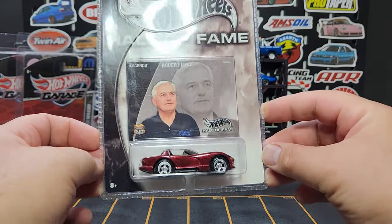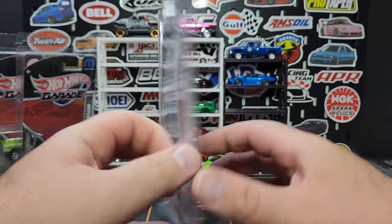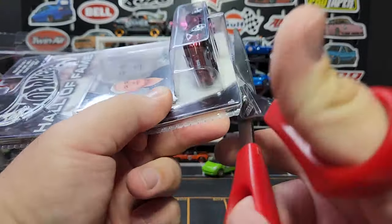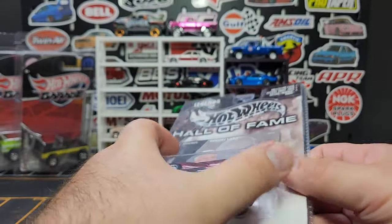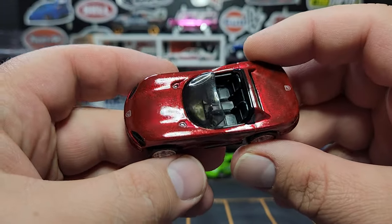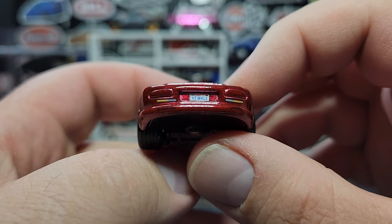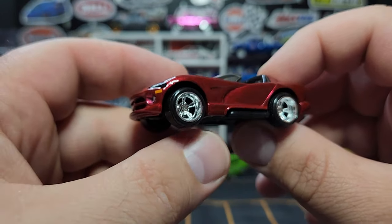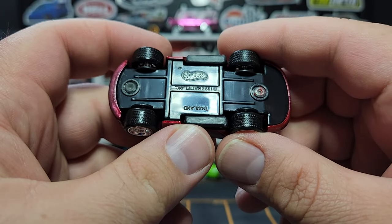Hot Wheels Hall of Fame — this is the Dodge Viper RT10, Robert Lutz edition. This one comes with a little collector card and all that. Just another casting I collect. Hot Wheels has finally replaced this Viper casting — it comes out in the P or Q case. This Viper does have some really really nice candy red paint on there. No prints on the actual tail lights but does have prints for the plate and turn signals. Big five-spoke chrome Rail Riders — it looks okay on this casting but not particularly great overall. Prints on the front look pretty good, plastic base, made in Thailand.